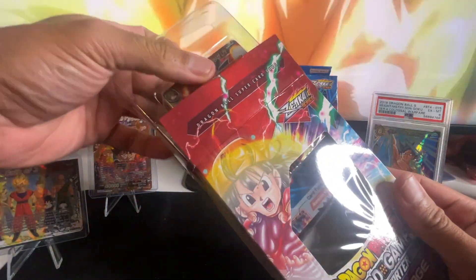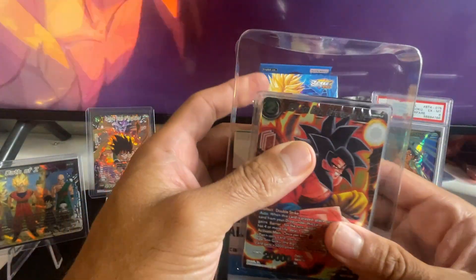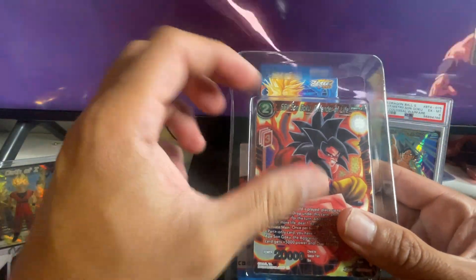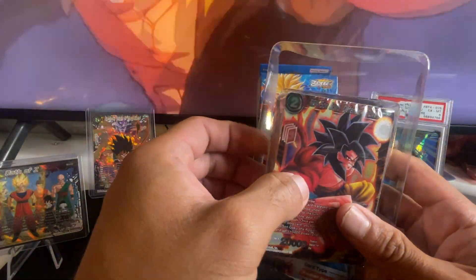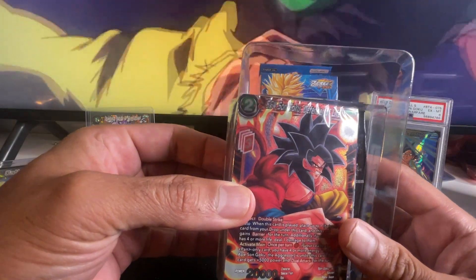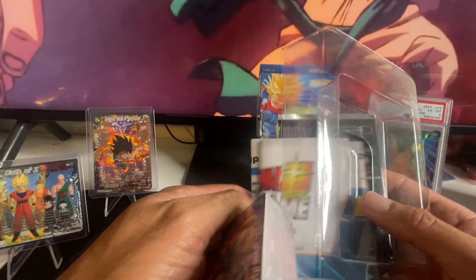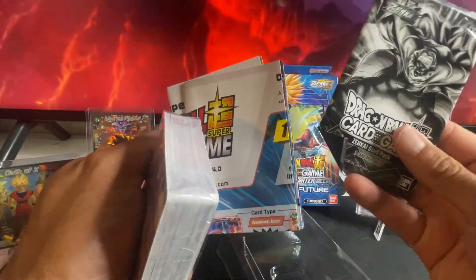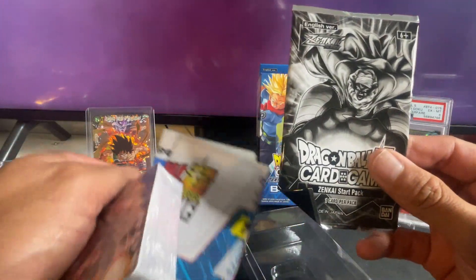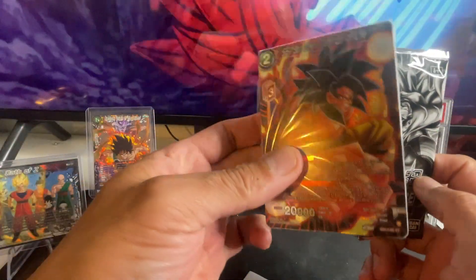All right, here we go. The first card we get right off the bat is a foil special — Super Saiyan 4 Son Goku, Defender of Life. And then oh, we get something in the back — what is this? Oh, we get a Zenkai starter pack deck! Man, I hope there's something in the back.